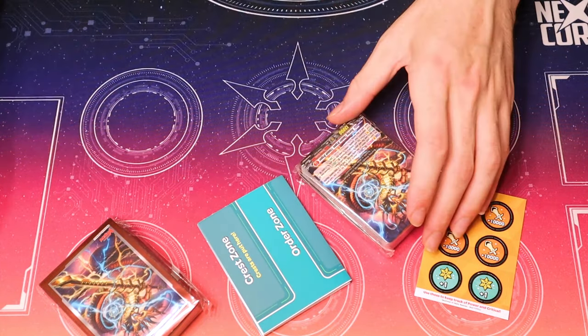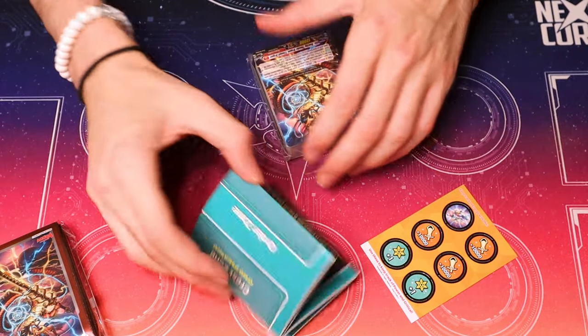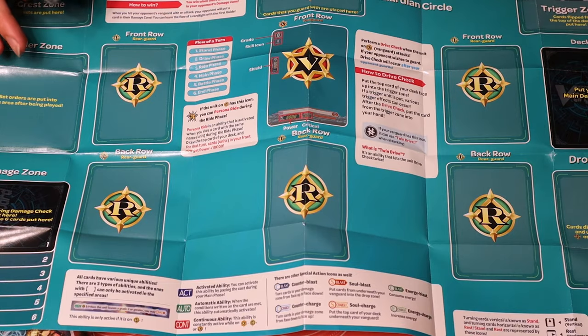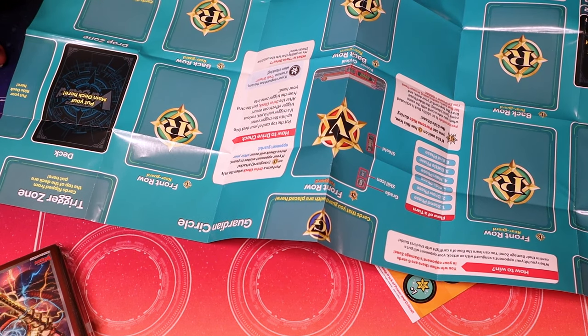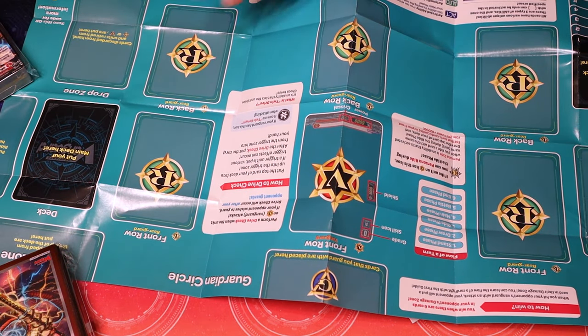This is a great start product: decks, sleeves, these flimsy little counters — what more could you ask for? I like how they have to explain what the front row is. What the hell is energy? Writing 'consume energy' doesn't explain anything. You can tell me what a twin drive is, but you can't tell me what E means?